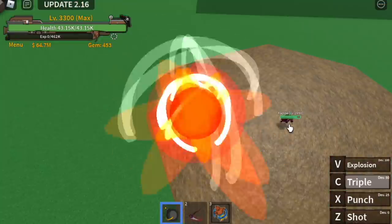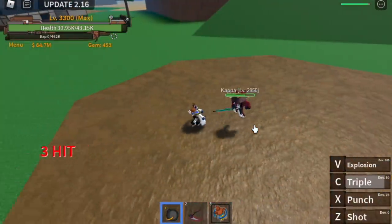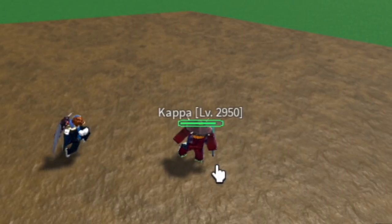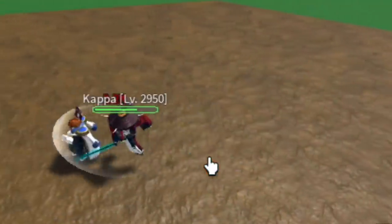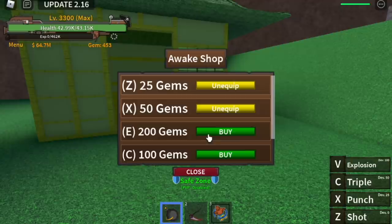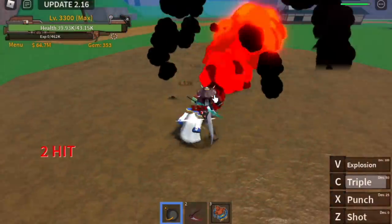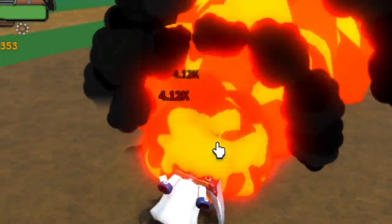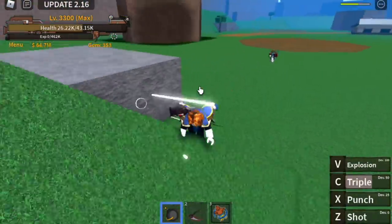For the next skill, we have the C skill — the triple. It's a short range skill again, just more punches. The damage is 4.12k, so 16k total. Now let's awaken it — we need 100 gems for the C skill. Let's buy it and check it out. Now it's a long range skill. I'm not sure about the damage, I think it's the same. But what I'm sure is that it is a long range attack now when it is awakened.